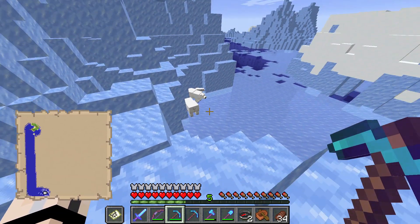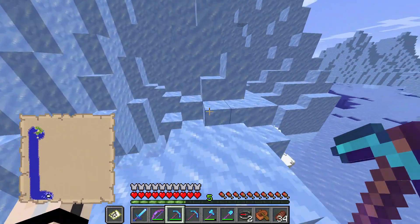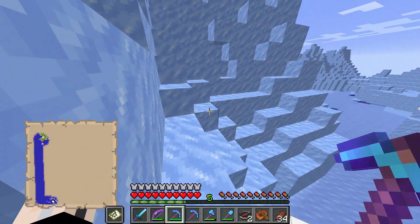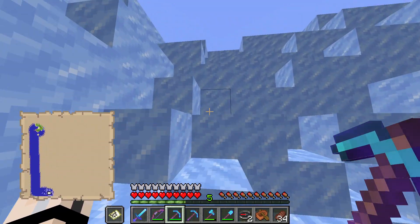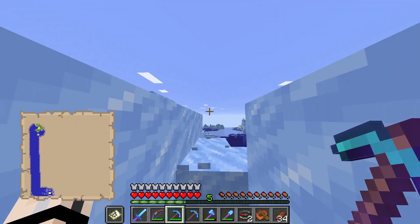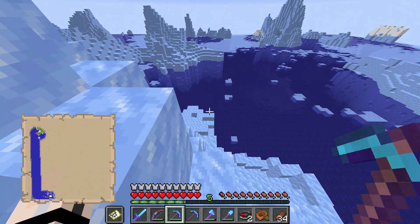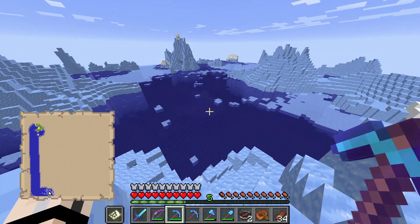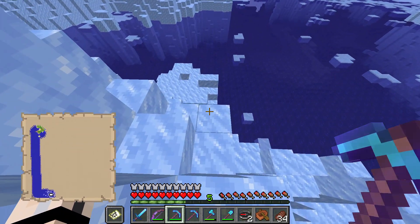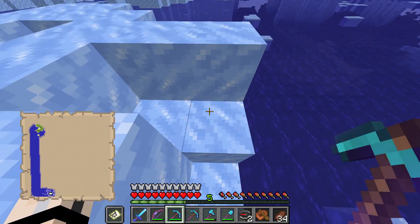I don't remember if they get hostile if there's a baby, or only if you go near their baby. I can hear them. I just want to get out of here — don't want to bug you. Let's get some ice to take with us. Look at how big this is. Wow. Feather falling boots and depth strider.